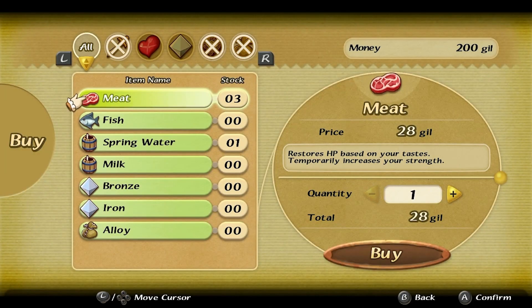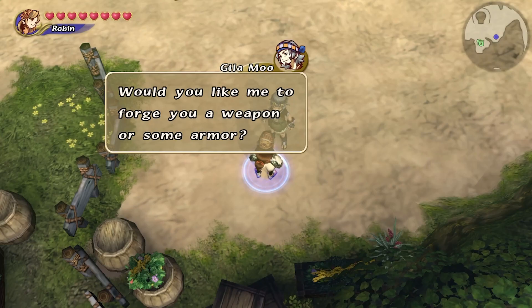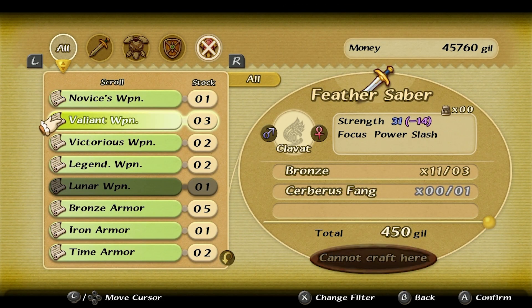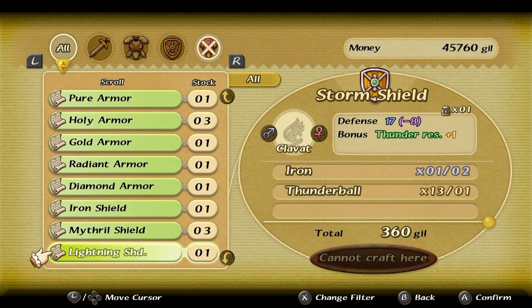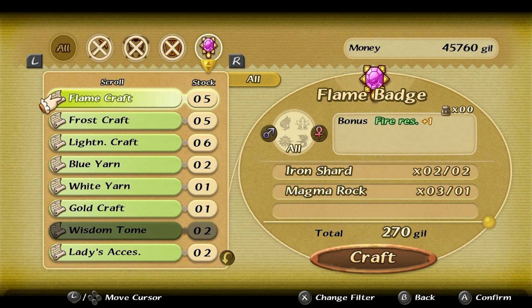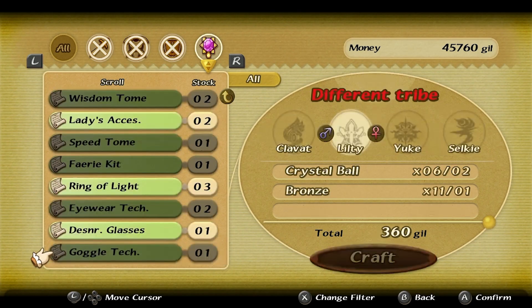While half of these offer items for sale or can craft weapons and armor for you, Miller, Rancher, Farmer, and Fisherman only offer food consumables that can be acquired anywhere in the game. Going forward, we're only going to be talking about Tailor, Blacksmith, Merchant, and Alchemist.